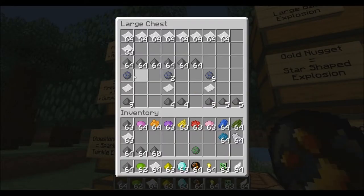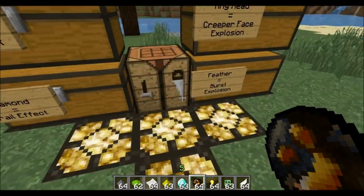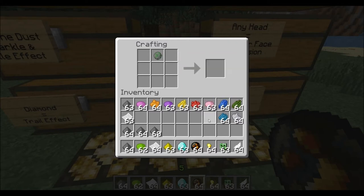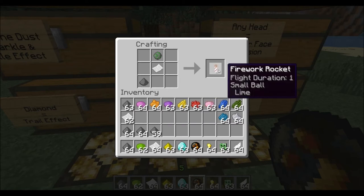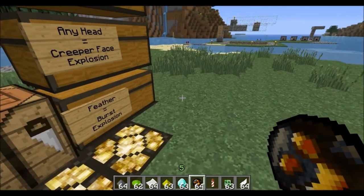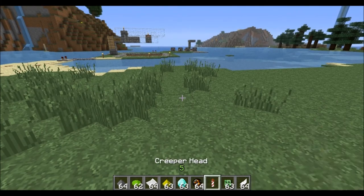Now to make the actual rocket part, I have it set up in three different stages. For the first one, you throw down your firework star, a piece of paper in the center, and one piece of gunpowder. That gives you a small ball explosion in lime green with a flight duration of one, which means it doesn't shoot very high up into the sky.